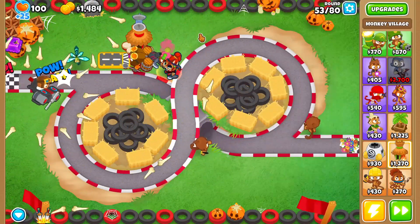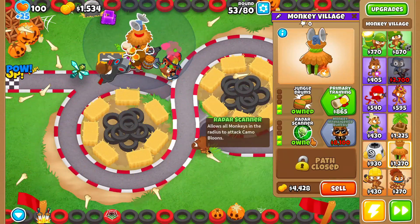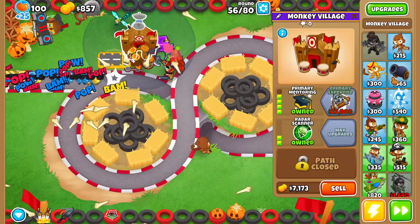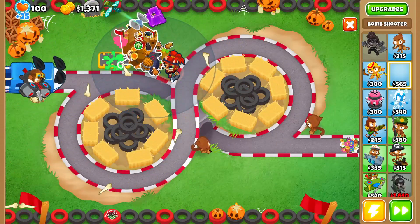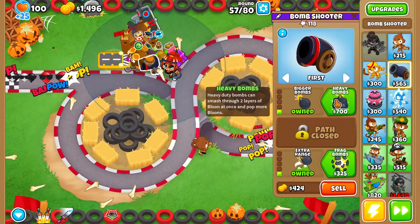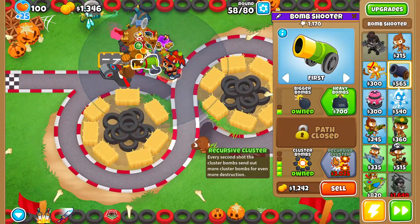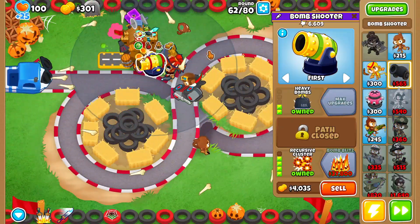At this point we have the basis of our strategy: Never Miss, Stronger Stimulant, Soda, and the Monkey Village with Jungle Drums and Radar Scanner. From here, we can either upgrade the Monkey Village to a 4-2-0 or buy a Bomb Shooter. My personal preference is to upgrade the Monkey Village to Primary Mentoring first — that makes the first Bomb Shooter upgrade free, saving us some money. Then we upgrade the Bomb Shooter to Recursive Cluster, which helps a lot for rounds 63 and 78. By round 61 we have our Heavy Bombs.